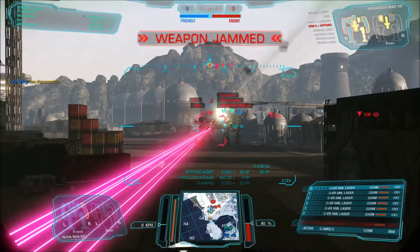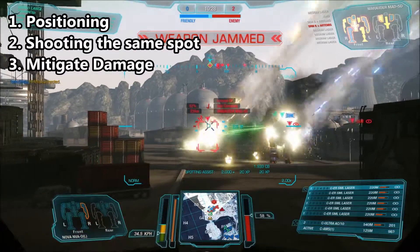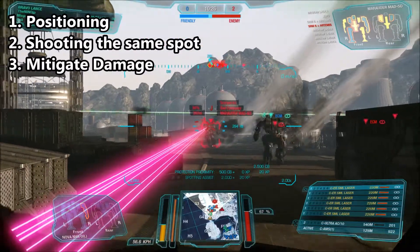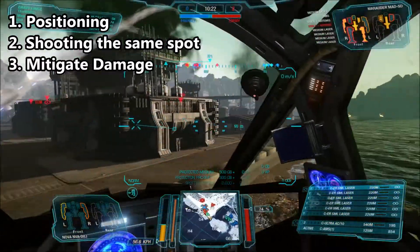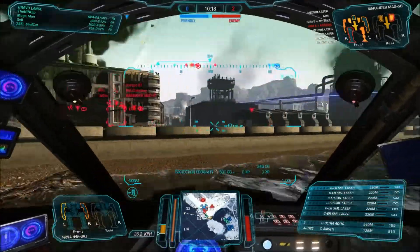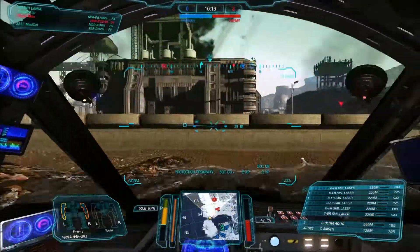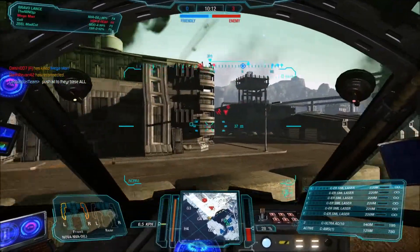The reverse of this same idea is damage mitigation. When engaging, mitigate your damage by firing your shots and immediately turning your center torso away from your attacker. Use your arms, side torsos, and back armor to soak damage away from your center torso. When your comms lady chimes in to report critical damage, you know that is now a spot you have to protect on your body.